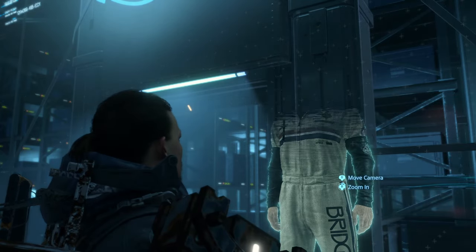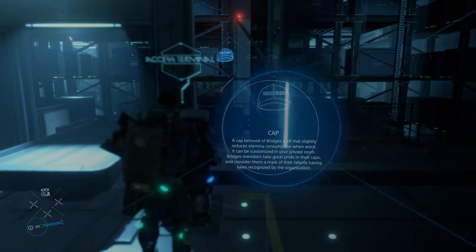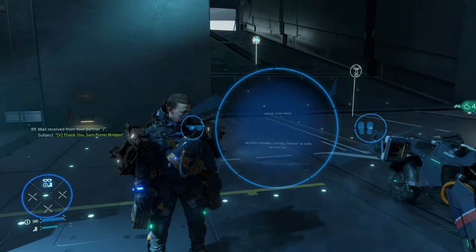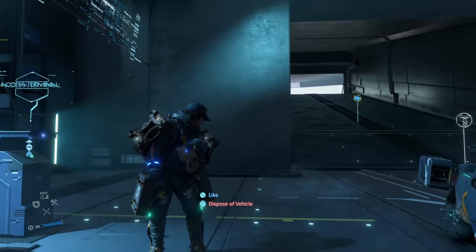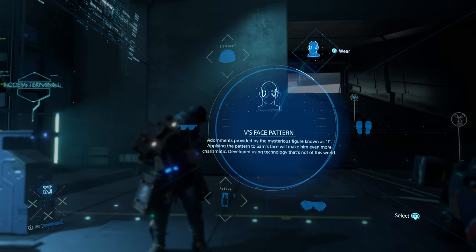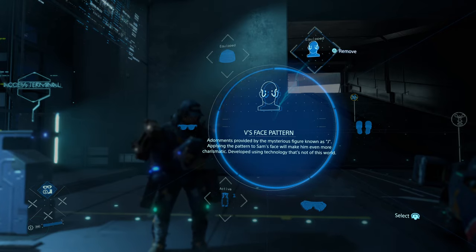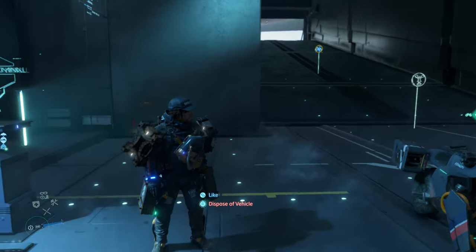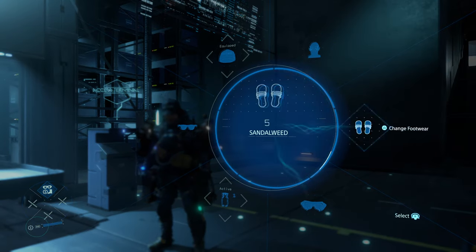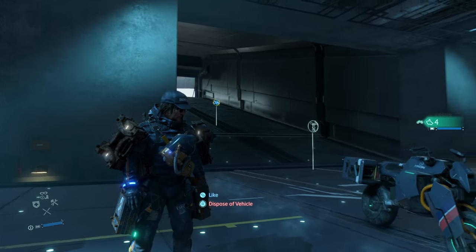Bees face pattern. I forgot about these cosmetics, let's have a look at them. There's my hat — put my hat on. I feel like that's pretty good, that hat, it goes well with the outfit. Provided by a mysterious figure known as Jay — applying the patterns to Sam's face will make him even more charismatic. Does it though, or is it just cosmetic? I've seen them a bit, I'm not sure I like them — let's remove those. And these are my ray bands — I like the combo.